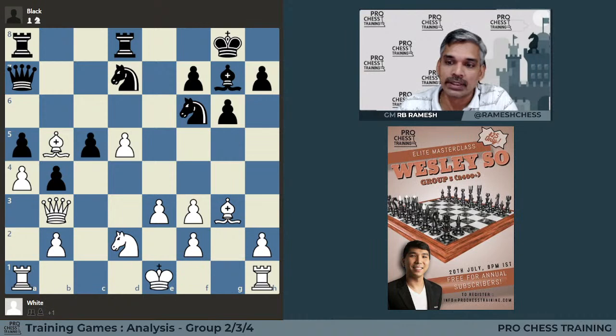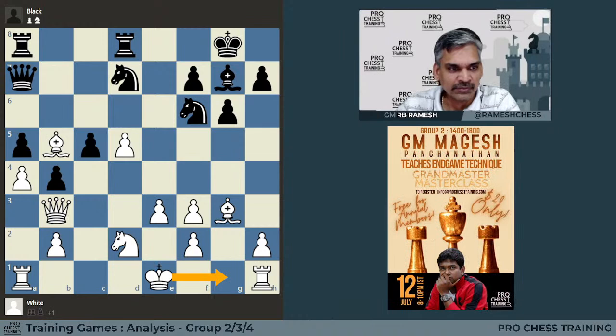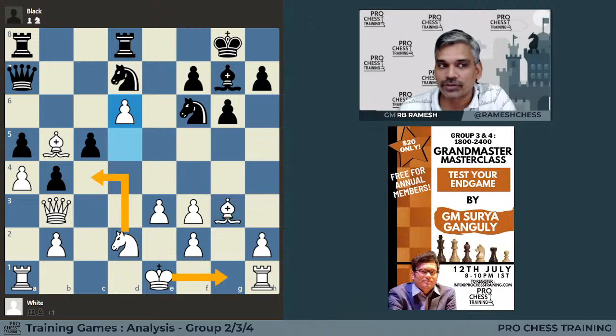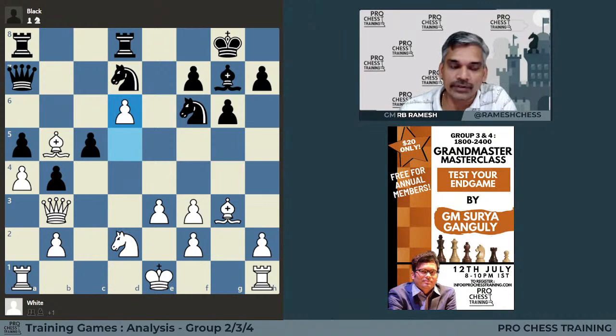In the game, castling was played. We will see what happens after castle, but had white seen what black could do after castling, he could have played the move d6 — the bishop is protecting the pawn, so it is very safe. Then you can always castle, use the c4 square for the knight, bring the rooks to the central files, and white should win without much of a fight.